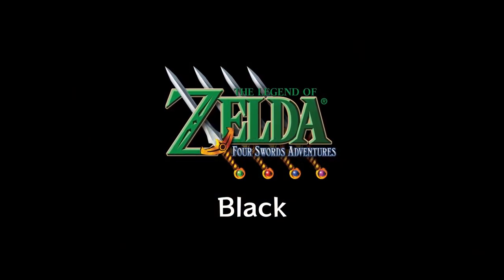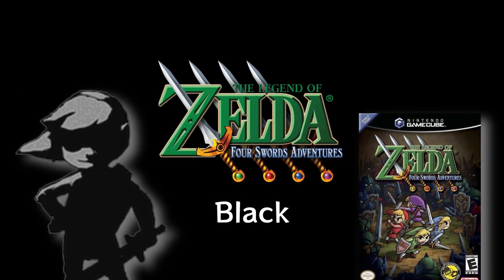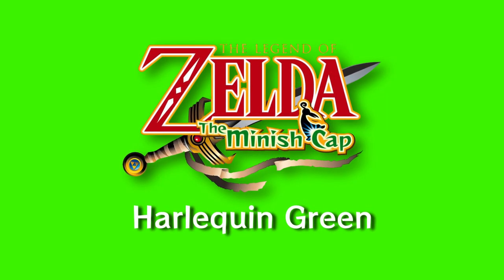Four Swords Adventure is black. The reason it's black is because of the edgy box art and the presence of Shadow Lynx, one of the main enemies in the game. The Minish Cap is Harlequin Green — it just seems right.